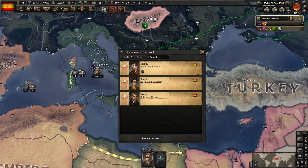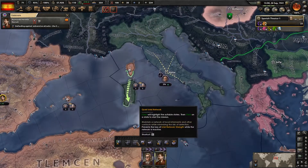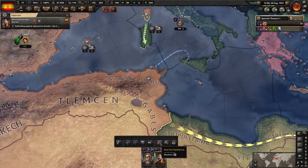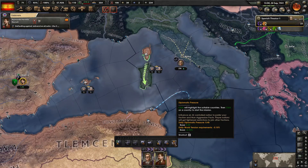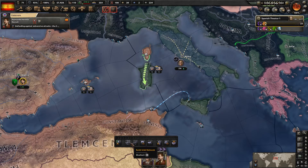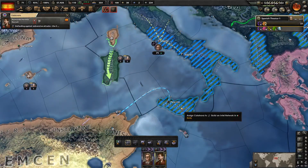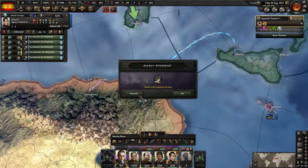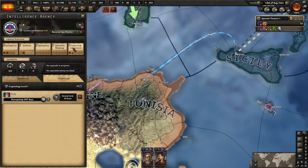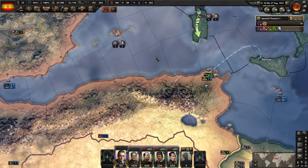We can get a new operative — let's get another seducer. We're building an intel network around Rome. We could do propaganda, readout resistance, control trade, diplomatic pressure. Let's build the intel network further though — we built around Rome, let's build it around Sicily, to try and cover everything up and pave the way for our invasion. And I did start working on decrypting the Italians. It'll take a while, but we'll make our department better as time goes on.